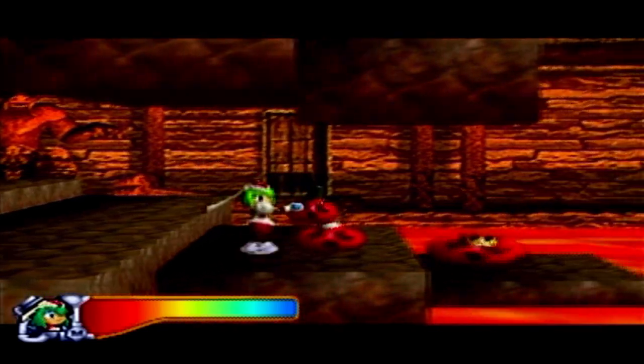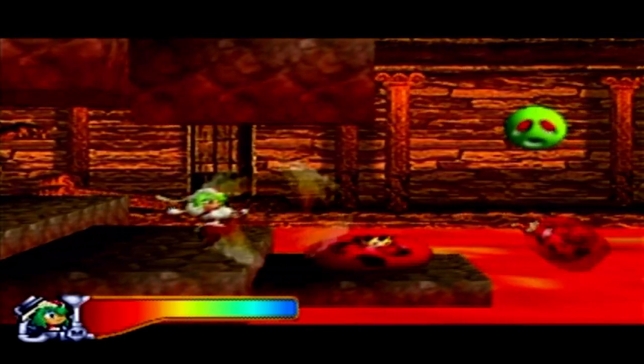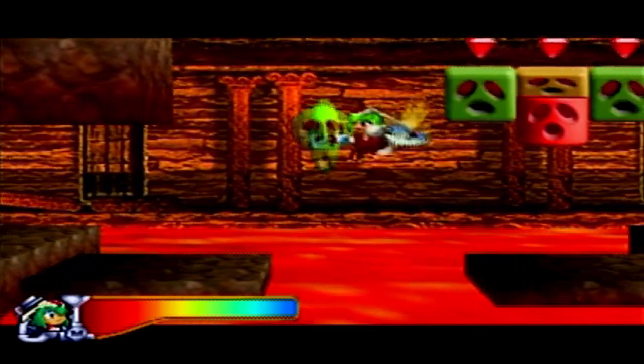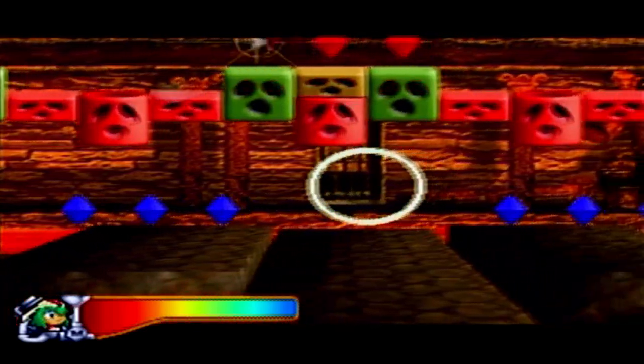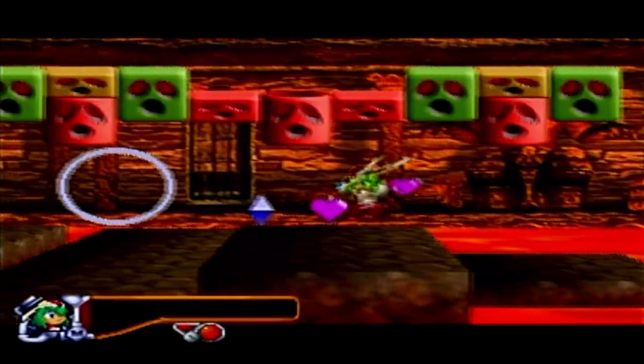We've got these little clam balls right here, all sporting very fancy hats. Although I'm not really a big fan because I can't wear the hat, so they go into the hot drink. We can grab these gems and there seems to be something over there — possibly a portal.